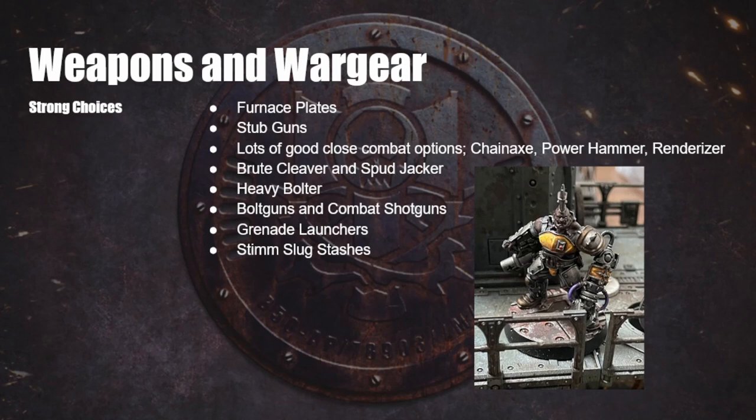Your basic gangers also get access to Bolt Guns and Combat Shotguns, which are two very, very good guns. Expensive but worthwhile. Bolt Guns give you a little bit of threat at 24 inches but also give you a bonus to hit when you're within 12. Combat Shotguns are maybe my favorite basic weapon in the game — they give you the option of putting down a template. Have some gangers, give them some Combat Shotguns, and you will have a good time with those loadouts.